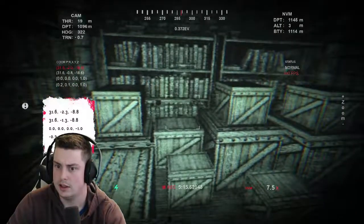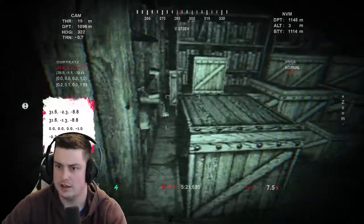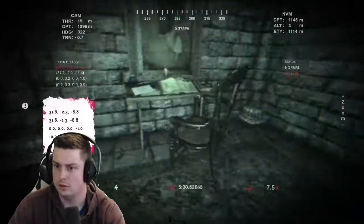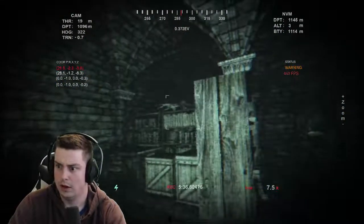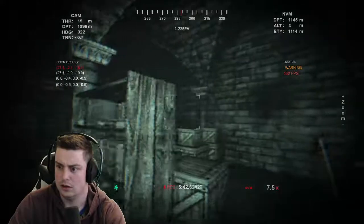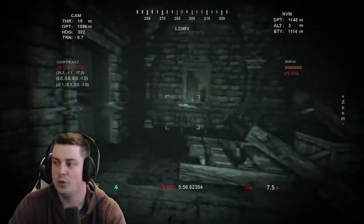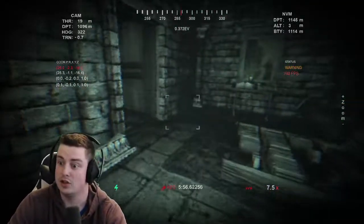I'm guessing this is the next coordinates area. Let's see — 31.6, so right here, negative 2.3, and negative 8. I'm in negative 19 so I should come over here, then over here. Oh hello, what are you doing? You broke everything! Come on, I just found out what I needed in here. You broke a warning. Okay, so I'm not safe in here — apparently you just tried to crush me to death.